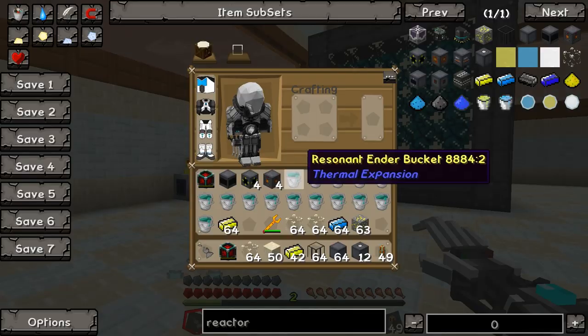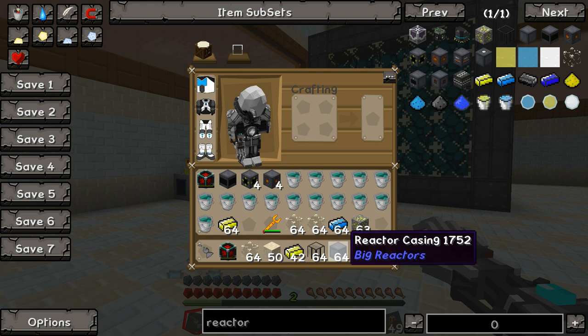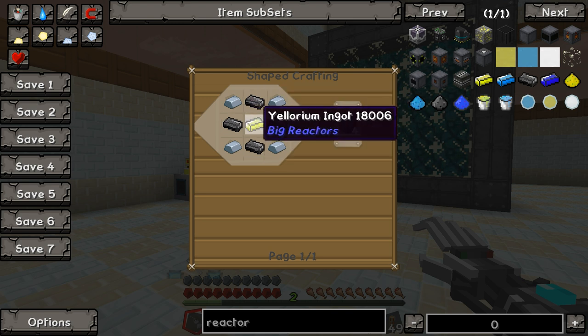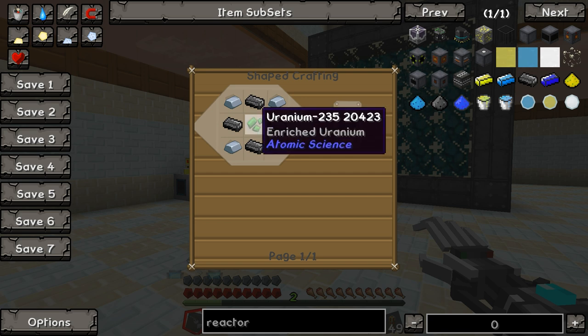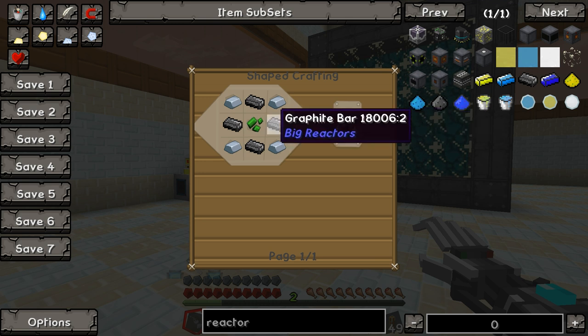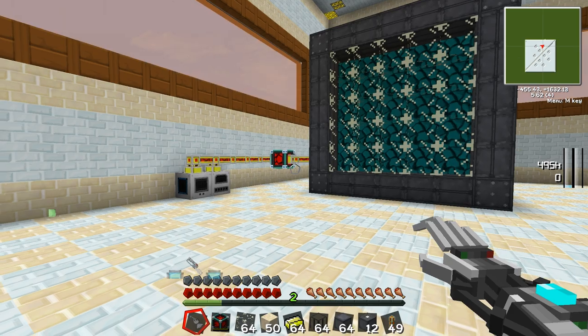Let's get things started. First off, you're going to need some reactor casings. You can make reactor casings by combining four iron ingots, four graphite bars, and then a yellorium ingot — or an enriched uranium from Atomic Science — to give you the reactor casing. It's nice that these mods play well with each other.